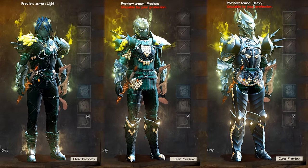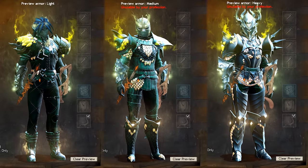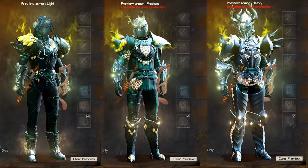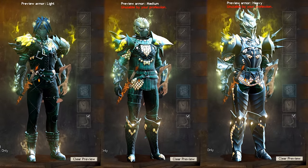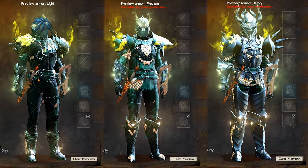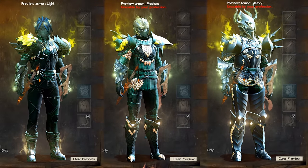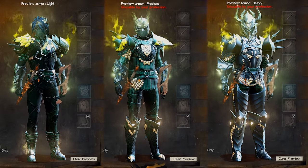I think the biggest hang up with this are those superior sigils of nullification. Why those were decided as an item required for this collection, I don't know. But I hope you can get those sigils on the trading post before the price gets too high — I got them when they were around 13 gold a piece and that was kind of painful. But anyway guys, I hope you found this helpful. I hope this helps you get that new armor skin. As always, thank you so much for watching, and I'll see you in the next one.